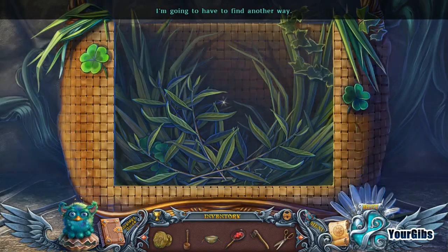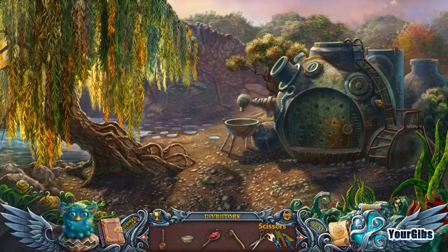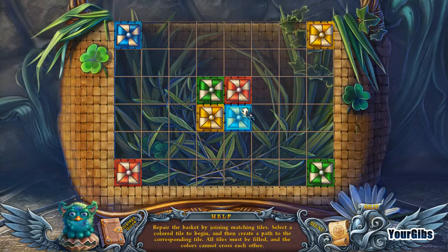Now can I cut those rainbow willows? Where are they? I wonder if I can use the scissors for that. Yeah - twigs, those are pretty. I think they go here, right? Oh boy. Repair the basket by joining the matching tiles - select the colored tile to begin and then create a path to the corresponding tile. All tiles must be filled. It's Flow! Oh no.